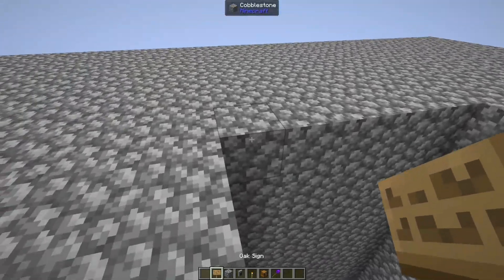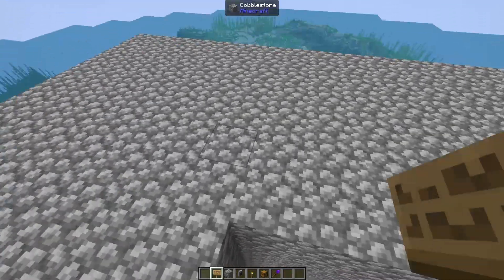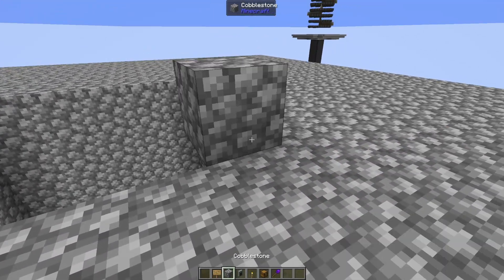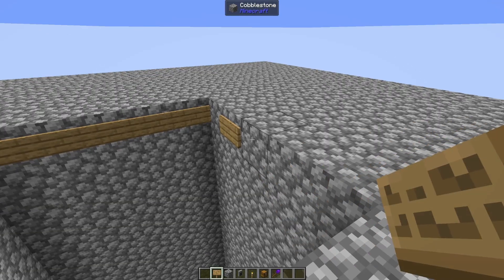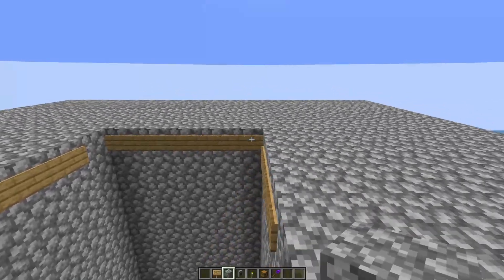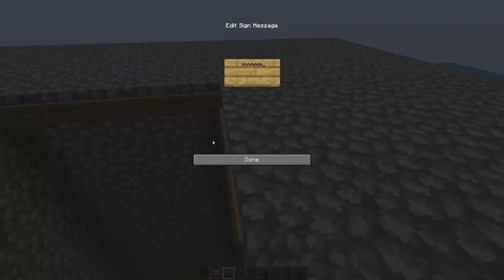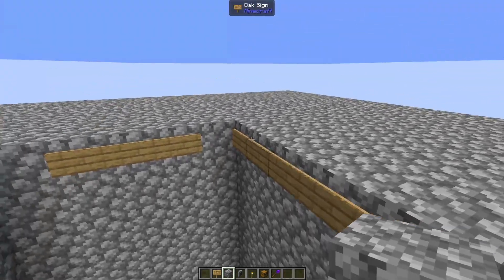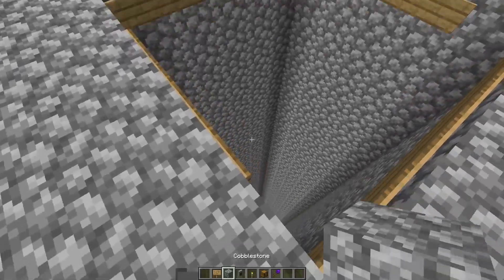Next, grab some signs and place them all the way around the edge of the hole. The water we'll place in later will be one block over the hole, ending at these signs, so we need them to prevent water from flowing down and making mobs not die from the fall. You just need a sign on every edge block - water should not be able to fall down this hole.